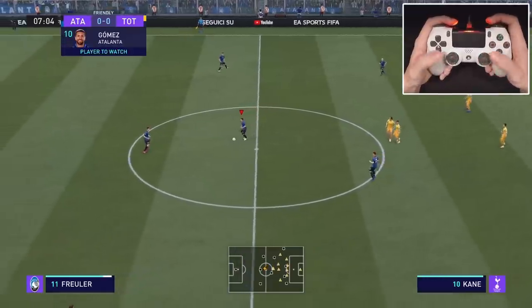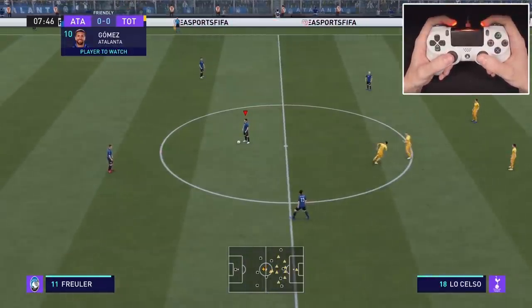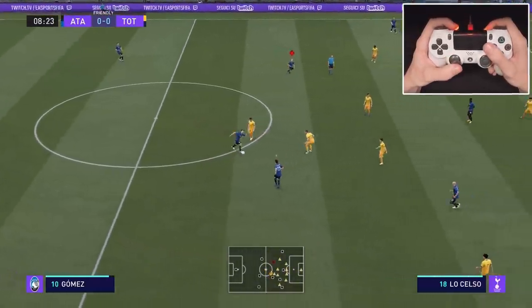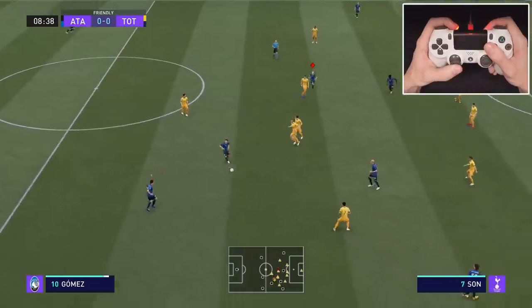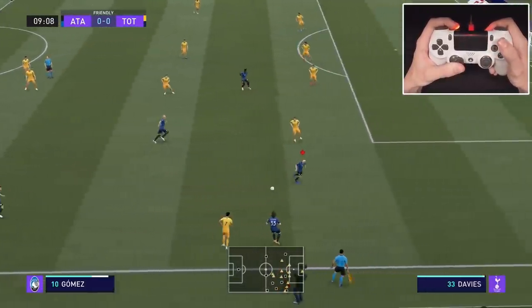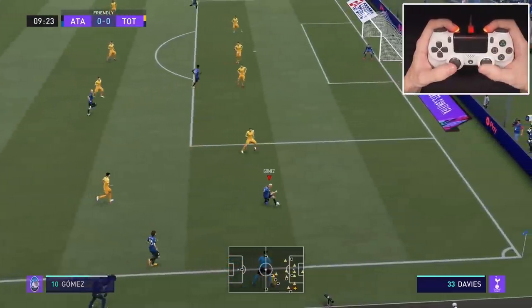When the AI has the ball again, activate player lock with both L3 and R3, then use the right stick to switch players. Keep switching until you have the player you want. Now you are free to roam while the AI controls the ball, and then you can call for a pass - this time we went with the through ball triangle.